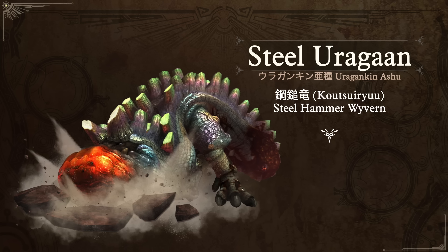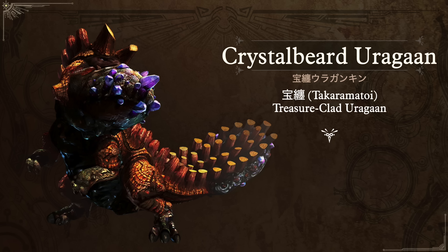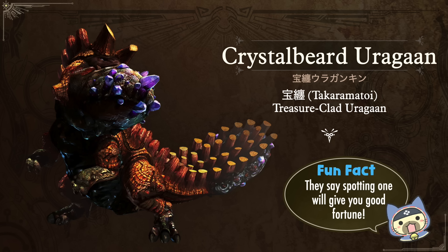Then we have its subspecies, the Steel Uragaan — in Japanese, Uragankin Ashu. Its nickname is Kotsuiryu, the Steel Hammer Wyvern — just an Uragaan that hits much harder. But what hits much harder is the truth behind its popularity: this poor sucker is the lowest rated subspecies in player polls for the entire series. In Monster Hunter Generations it did get a deviant called the Crystal Beard Uragaan. In Japanese they use Takaramatoi, meaning the Treasure-Clad Uragaan — something covered in gemstones. In-game lore says if you spot one it will give you good fortune, so hopefully all of you watching are blessed.